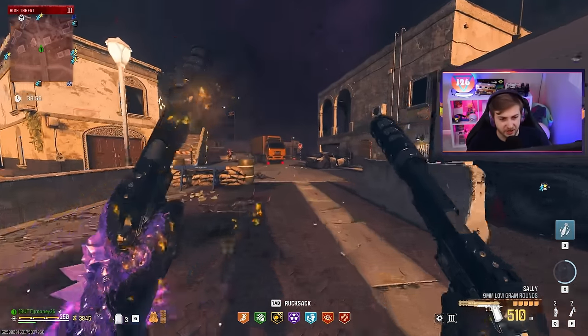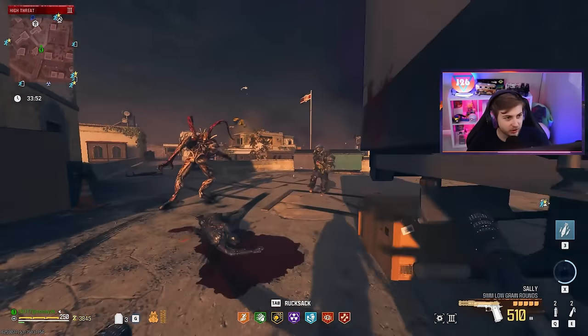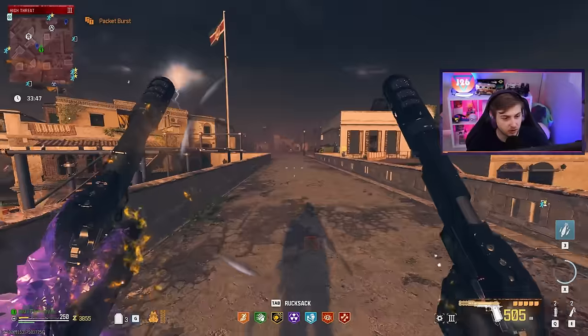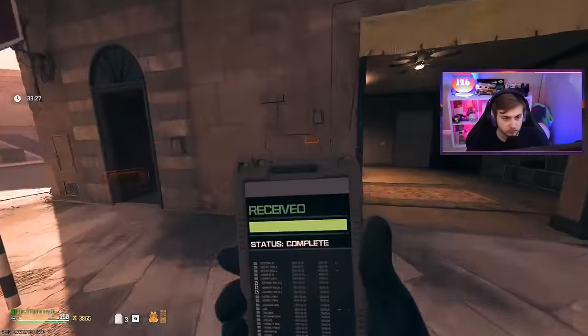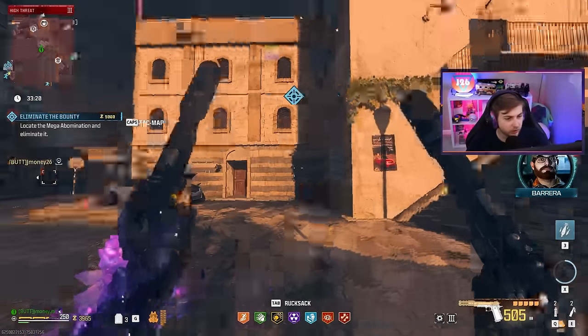The weird thing about these is their blueprint name is literally just called Sally — Mustang and Sally must have got divorced. Maybe that's why they're not explosive anymore — Mustang was bringing the boom. But these guys are leaving the bounty unattended. I'll go ahead and pick this up, give this a good old try — and it's an abomination. Perfect. We already took out that other one pretty easily, we'll see how we do against the HVT.